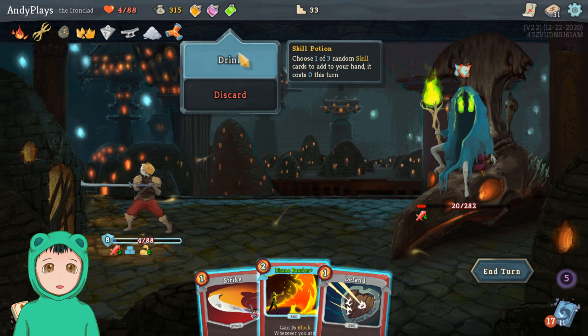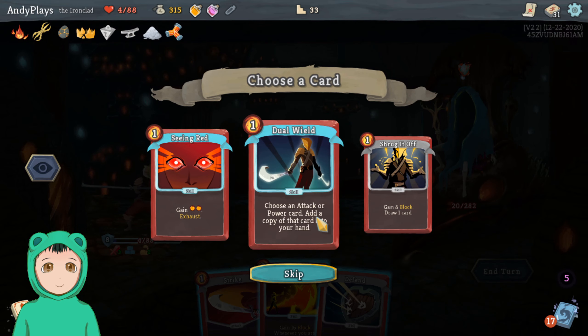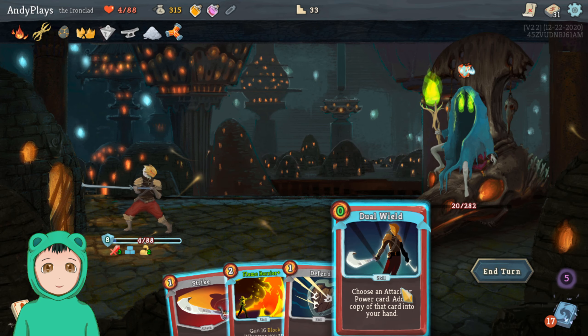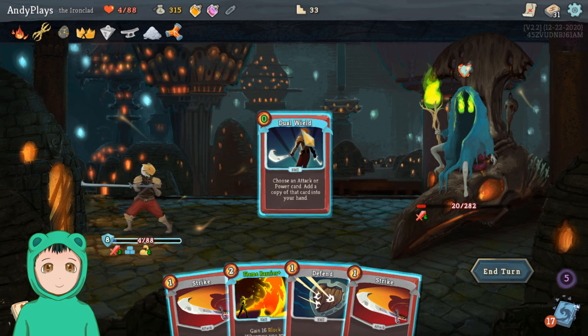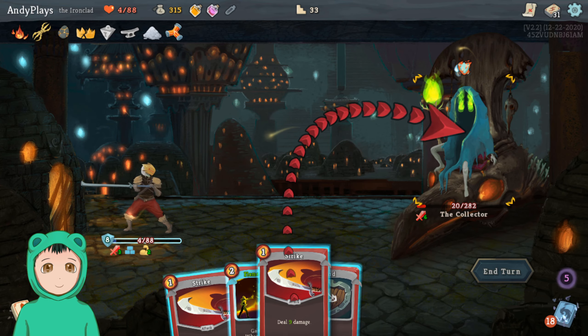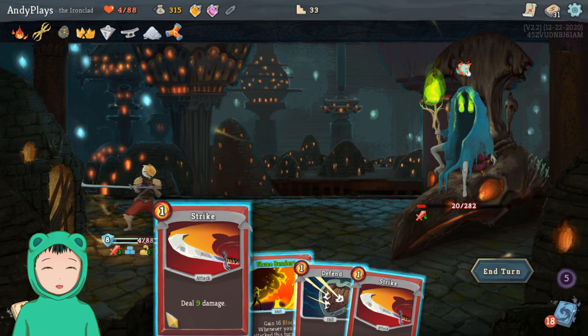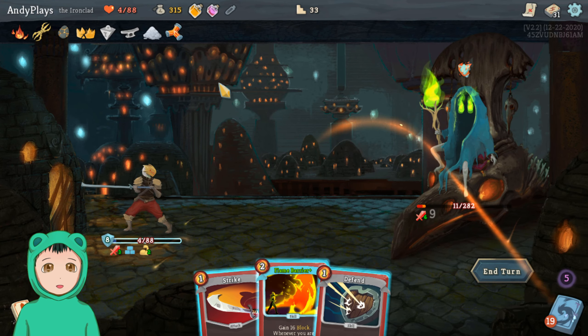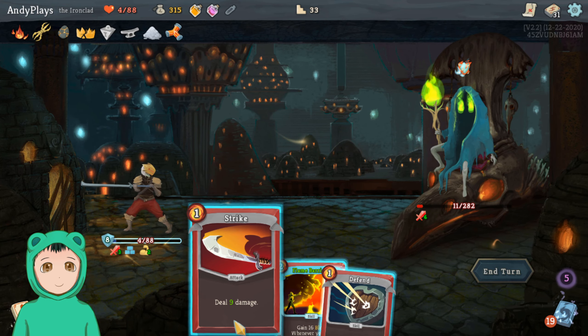Actually maybe — let's see what the skill does. Draw a card, choose an attack or a power card, add a copy of that card into your hand. Yes! So we can do this — we get two Strikes. Wait, is that enough? That's still not enough. That's enough if I do the potion.